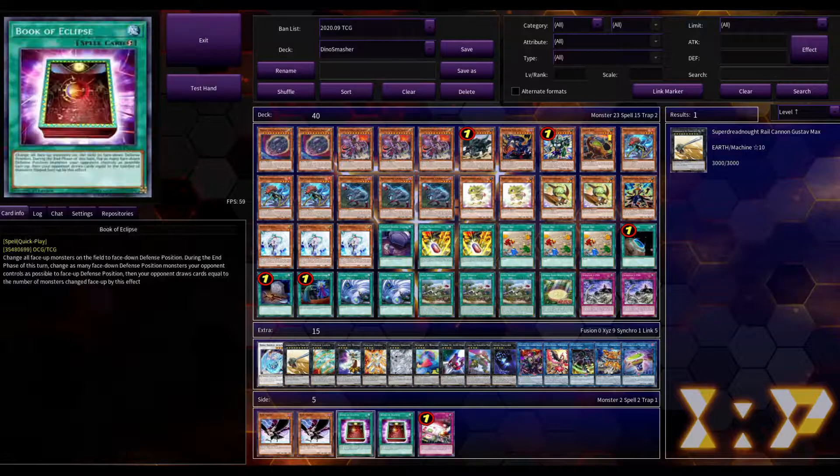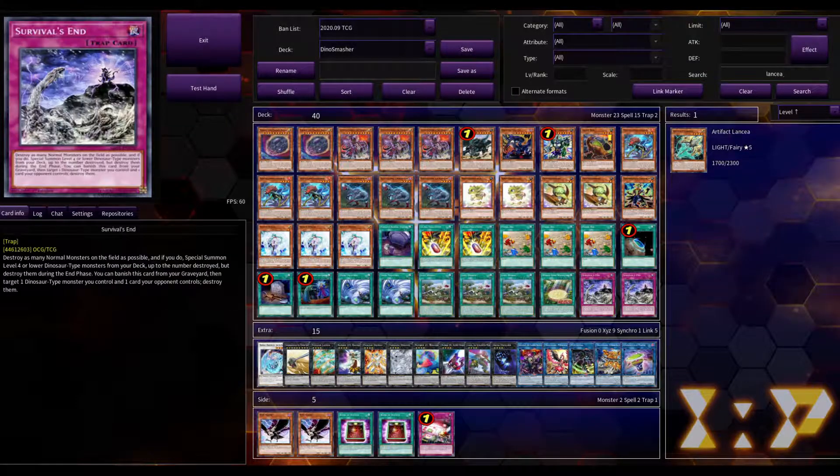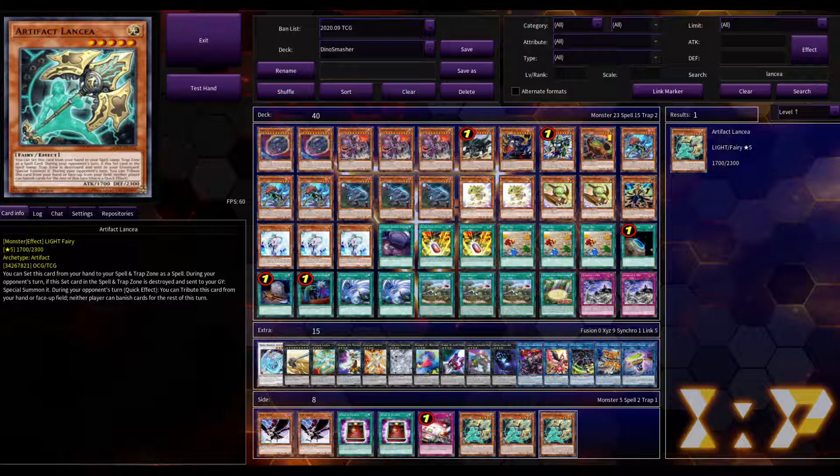Now for the side deck — we've already added five cards just by moving things from the main deck. We're going to add three Artifact Lancia at about 20 cents per copy. During your opponent's turn you can send it to the graveyard from your hand or field, and for the rest of that turn neither player can banish cards. If you're facing another dinosaur deck or any deck that does a lot of banishing, this is a really good card.